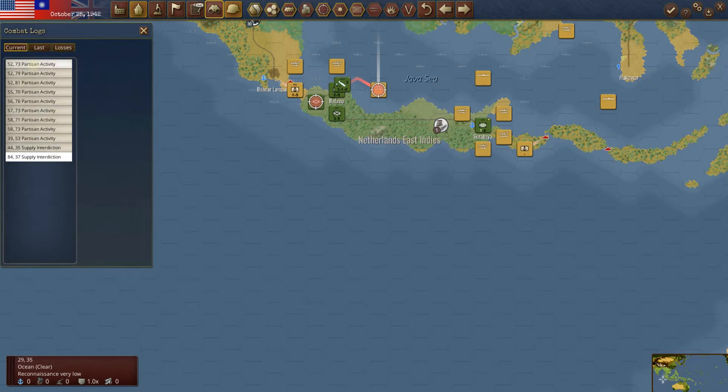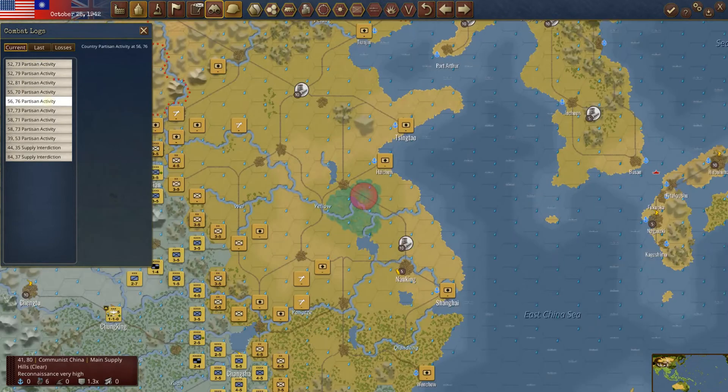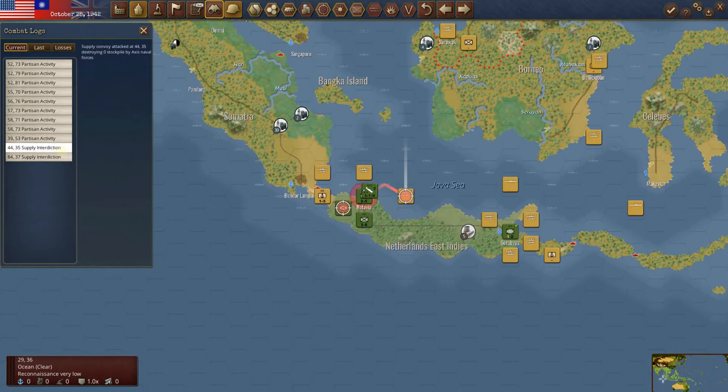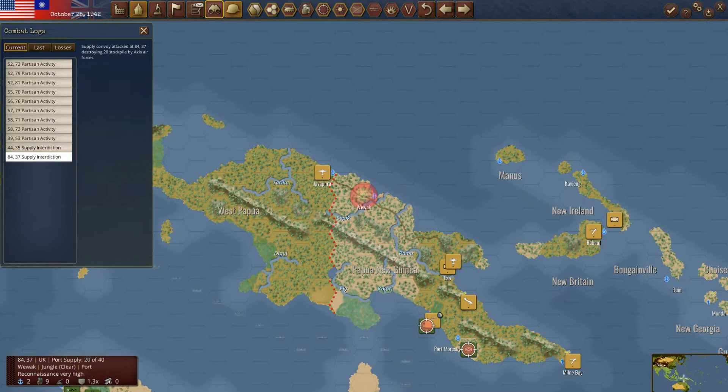Let's go to this current turn. We've got all this partisan activity — I'll just quickly show it, but it's kind of a broken record every turn. Supply interdiction — they got zero of the stockpile, so we did get some in here. 24 of 80 — hey, that's not bad. We'll take that.